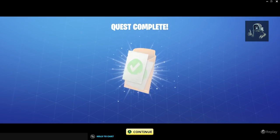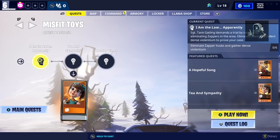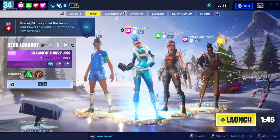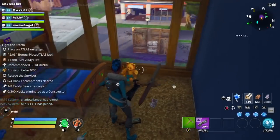We finished off the Misfit Quest, we've got all these survivors, and we get 250 Snowflake Tickets. The next one is going to be I Am The Law - find some teddy bears and clear some husking encampments. That's what we're going to do. Get rid of the teddy! Another teddy.